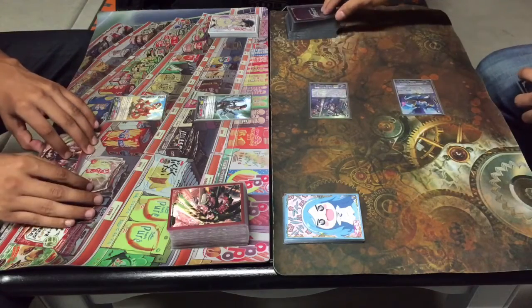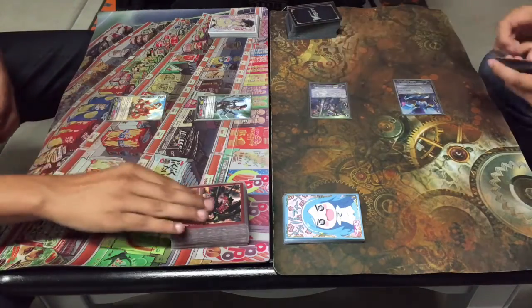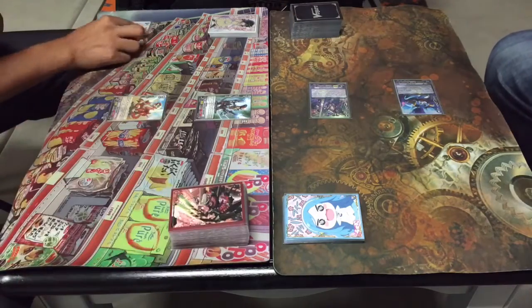Attack Vanguard for 12. No guard. Drag trigger check — no trigger. Damage check — heal trigger. Powered Vanguard, no heal.